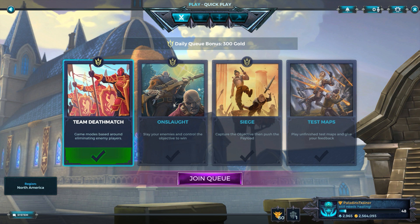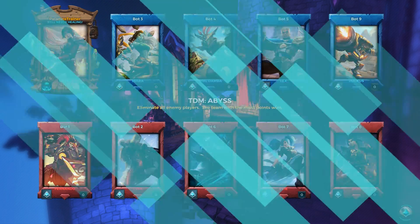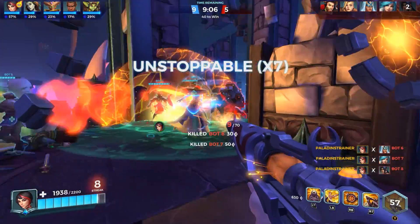Welcome to the Team Deathmatch Tutorial. In Team Deathmatch, two teams of five players are pitted against each other. Your objective? Eliminate enemy champions. Each kill earns your team one point.